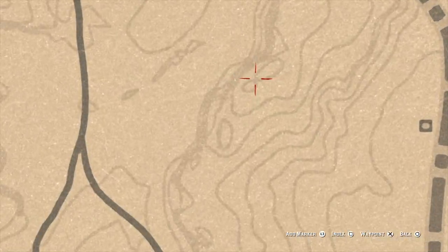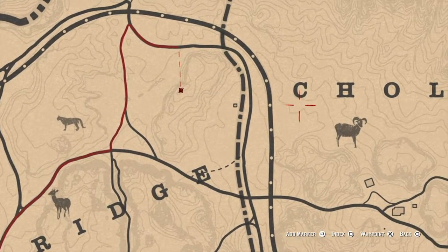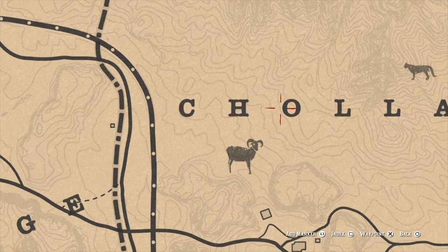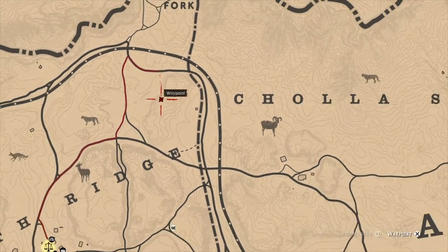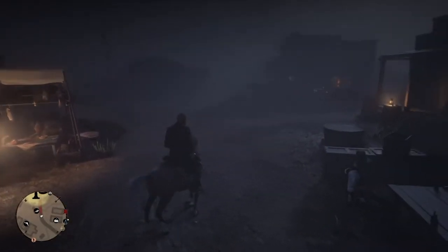How this cougar hunting farming method works is you basically want to go above Tumbleweed. The first spawn is going to be right there on my map - it's kind of in between two rocks. The second one is going to be below that C right there, and the third one will be above the O. These three spawn points - they don't always spawn there, but they usually do. If you hit up all three, you're very likely going to get at least one cougar bare minimum.